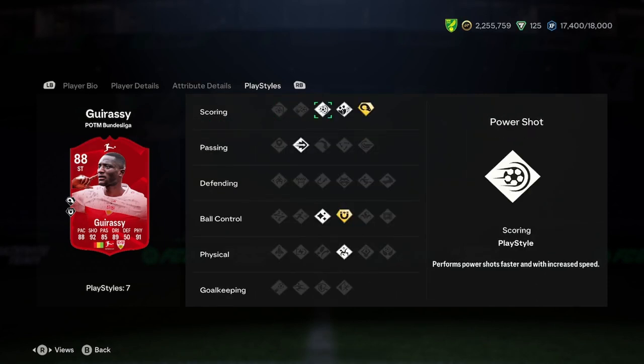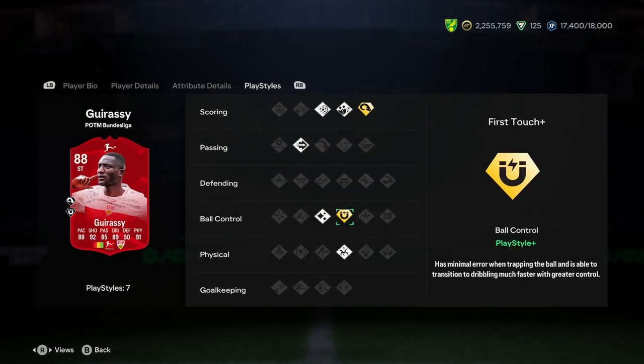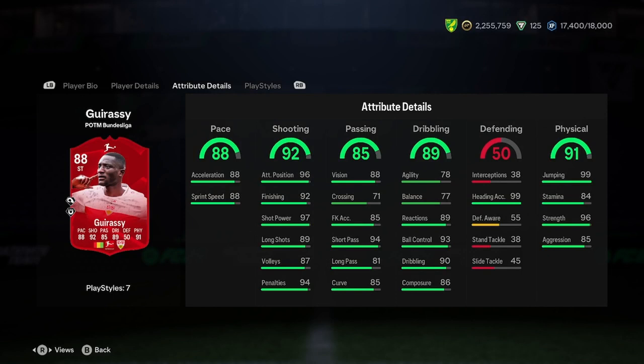Really, really nice stuff so far. What play styles have we got? Power Shot, Dead Ball, Power Header Plus, Ping Pass, Flare, First Touch Plus, and Acrobatic. So very, very nice card. I don't mind it one bit - it's a lovely, lovely card.